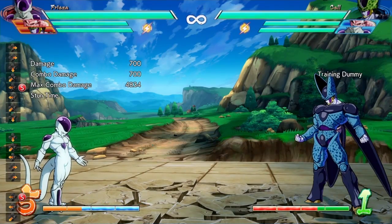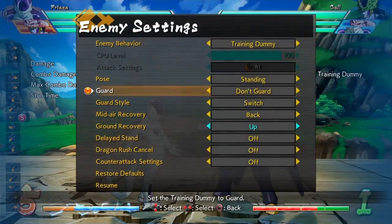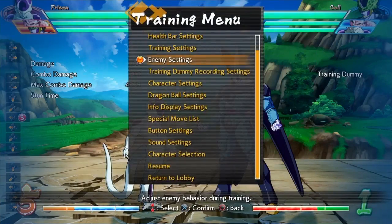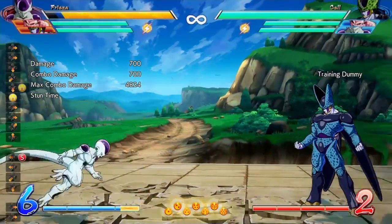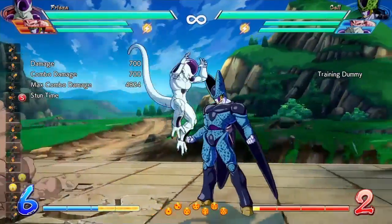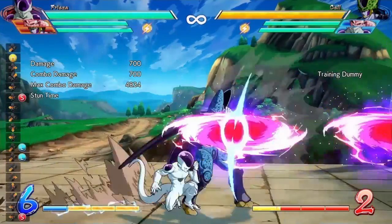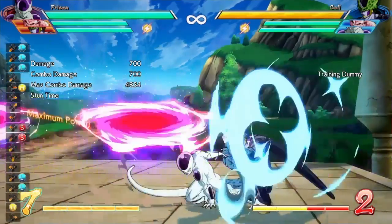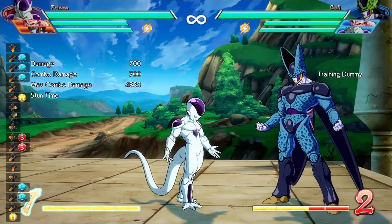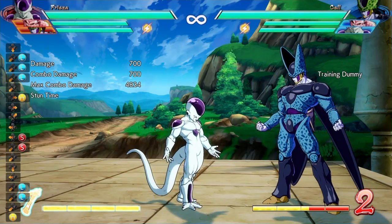For the flying death saucers, they made the move faster on startup, made it a bit safer, but increased the damage scaling — so it's a nerf to damage but you can still set up the same Frieza setups as before. It comes out faster now, which is nice, but you'll be missing out on some damage.